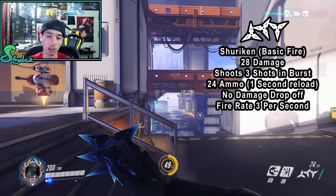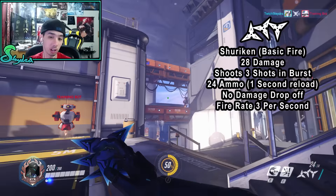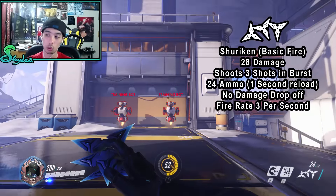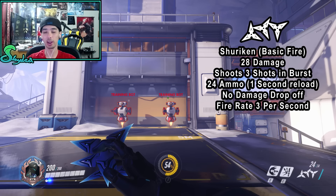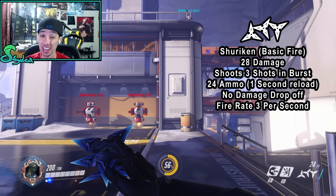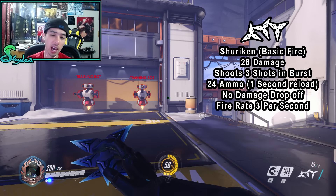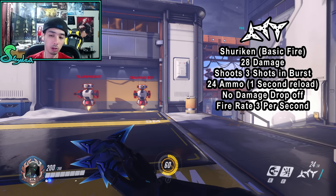The shurikens have no damage drop-off at range and are 100% accurate, meaning as long as the target isn't moving and your cursor is on them, it will hit. You can lead shots slightly depending on target distance. The magazine holds 24 rounds, reload time is one second, and the fire rate is three per second — essentially one burst per second. After shooting there is a small delay, and we'll discuss animation canceling later.